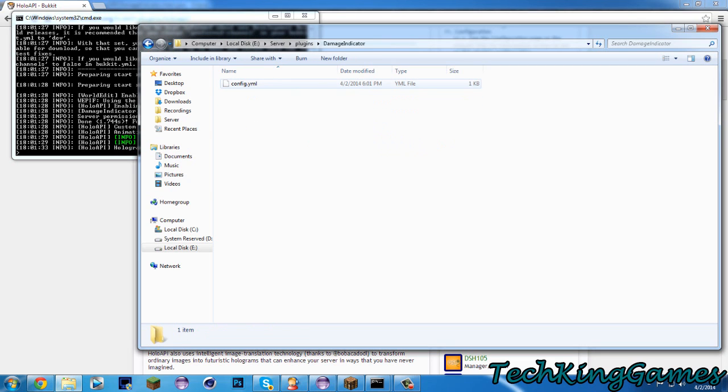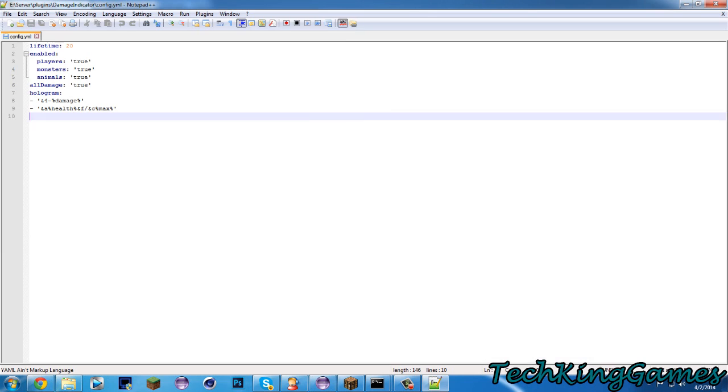For Damage Indicator, we'll just click that and go ahead and open up the config. There aren't very many config options, but let me go ahead and show you guys exactly what each one does. So Lifetime — this is in ticks, and just so you guys know there are 20 ticks in a second — is how long the hologram is going to be alive or visible.